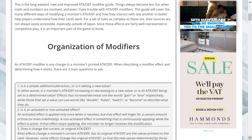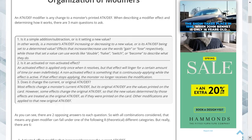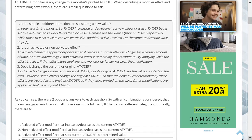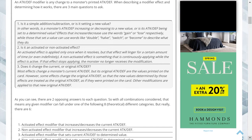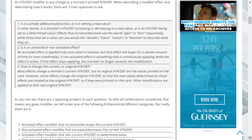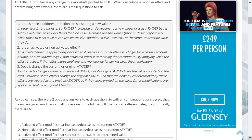Organization of modifiers: an attack and defense modifier is any change to a monster's printed attack and defense. When describing a modifier effect and determining how it works, there are three main questions to ask. One: is it a simple addition or subtraction, or is it setting a new value? In other words, is a monster's attack and defense increasing or decreasing, or is it becoming set to a determined value? Effects that increase or decrease use the words 'gain' or 'lose,' while those that set a value can use words like 'double,' 'half,' 'switch,' or 'become.'